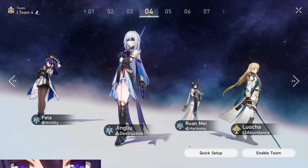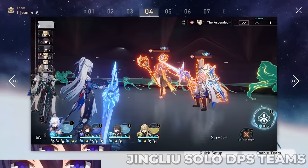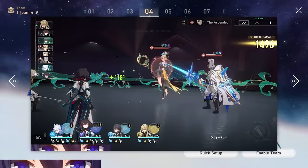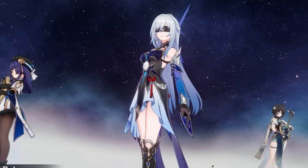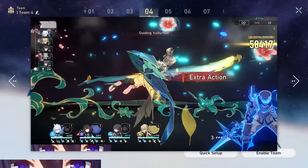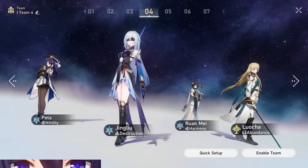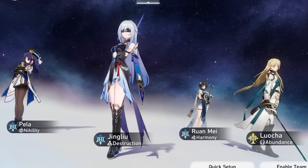Jing Liu is going to be one of the characters that benefits from Ruan Mei the most. If you play Pela and Ruan Mei both with Penacone, you can get 20% damage bonus onto Jing Liu from Penacone, and then on top of Ruan Mei's normal damage bonus you're going to have up to an 88% damage bonus on Jing Liu — which is going to be absolutely freaking crazy. The healer slot is flexible. Because Pela barely uses her skill and Ruan Mei is really SP-positive, you can definitely use an SP-heavy healer here.